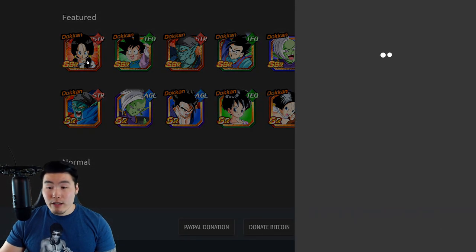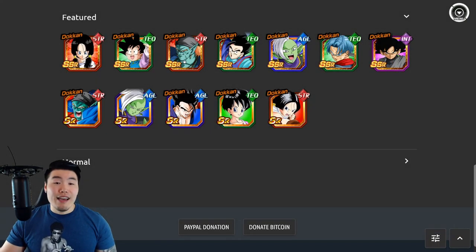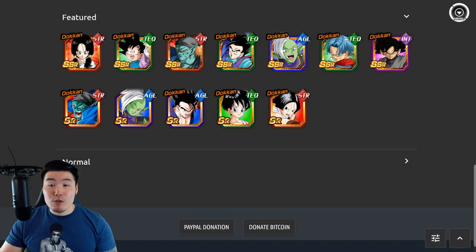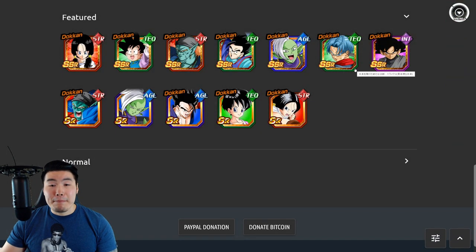Of course we have the new Videl, the new Goten, and then there is the Transforming Bojack, the Transforming Gohan, Zamasu, Trunks, and Goku Black. Six out of the seven units here are quite good still.